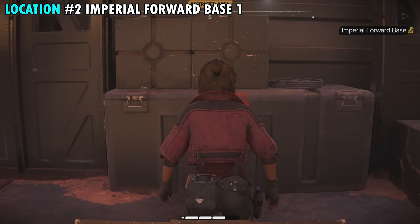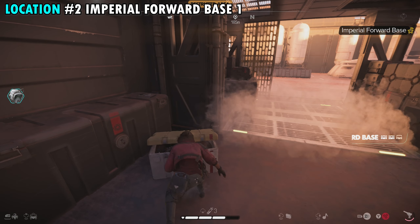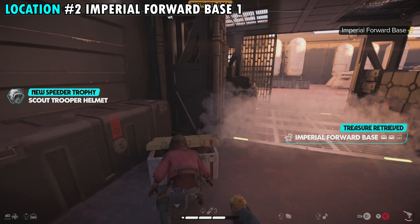We're going to come across an exit where we can jump up, and our treasure is going to be found right here. When you make it up top, if you turn around, there's going to be a chest right here in the corner. Open up that container and that's going to be our first treasure here in the Imperial Ford Base.